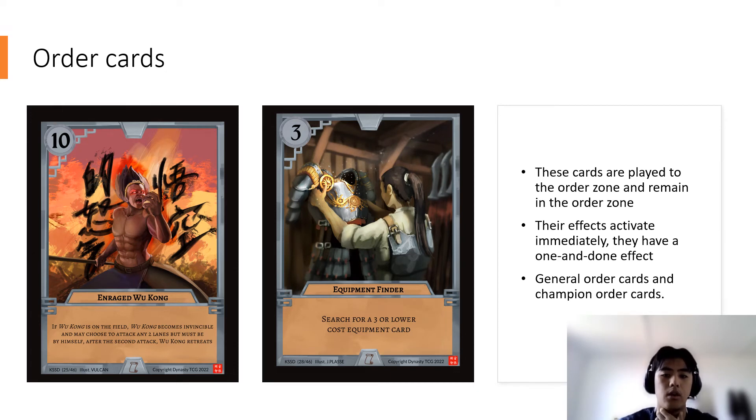For order cards, we have two examples. On the left is Enraged Wukong — a champion-specific order only usable if Wukong is on the field, essentially unlocking a power the champion creates. On the right is Equipment Finder, a general order card anyone can use without a champion requirement. Order cards are played into the order zone, remain there after the effect, and activate immediately the moment you place the card down. It's a one-and-done effect once activated, unless otherwise stated.